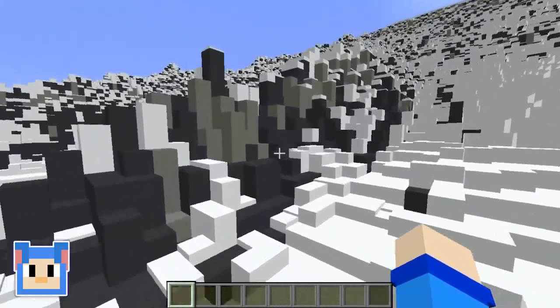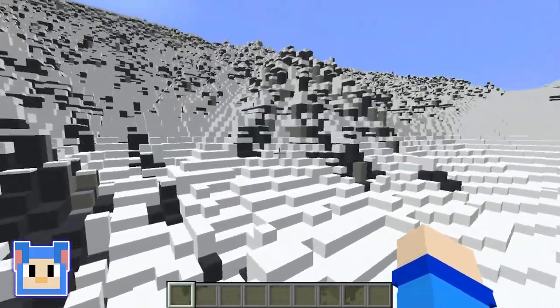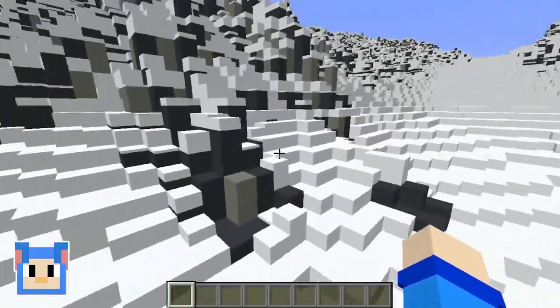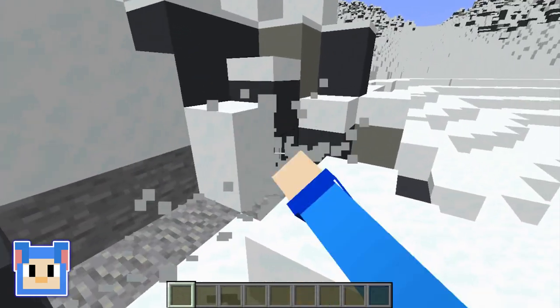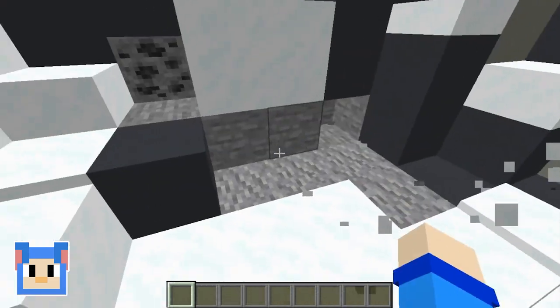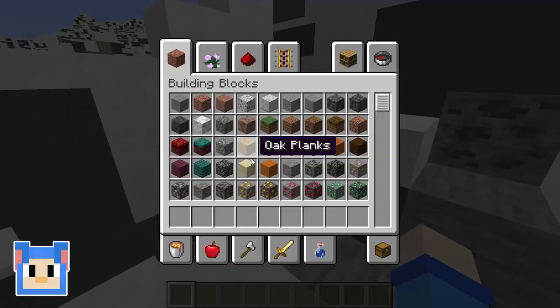So let's see, where's my spot going to be? I think I'll do right here. Yeah, this looks good. It's kind of flat over here. We're just going to get rid of some of this. We'll just build it right into this section. Let's pick what blocks I want to use.